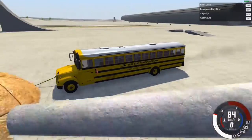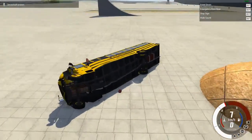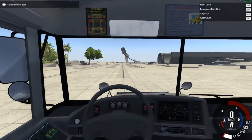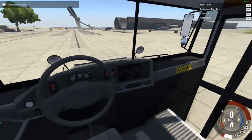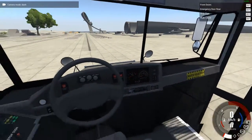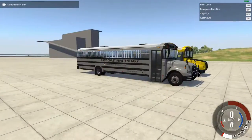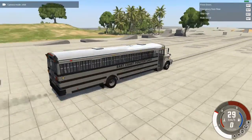Not bad — all the hatches and stuff open. Here we have the crash bus. Pretty good interiors; they're all pretty much the same for the most part. We've got all our gauges in the middle, seats, and this one has a cage on the inside. And then you've got different seats and seat views. Alright, let's go run into the other bus with the corrections bus.